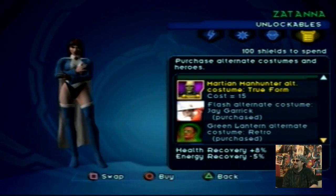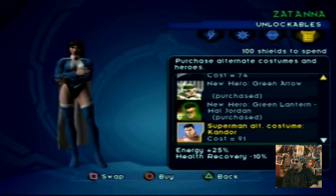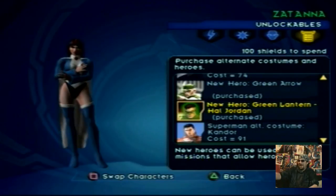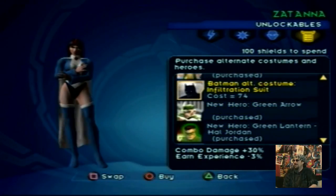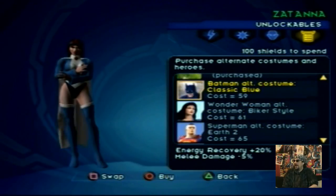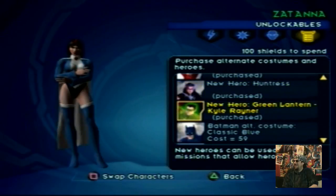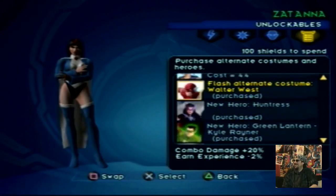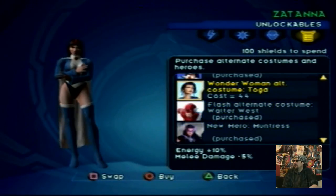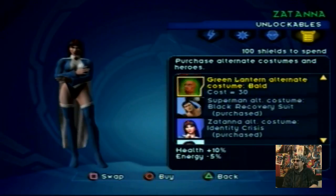I've got the Martian Manhunter's true form — it's only 15. Let's go to the bottom, that's where the expensive stuff is. Alternate costume Kandor for Superman, Hal Jordan — I've got him purchased. Green Arrow — I've got him purchased. Infiltration suit for Batman, Hawkgirl's purchased, Earth 2 Superman, Biker Style Wonder Woman, Classic Style Batman, Kyle Rayner, Huntress, Wally West, Wonder Woman Zatanna.